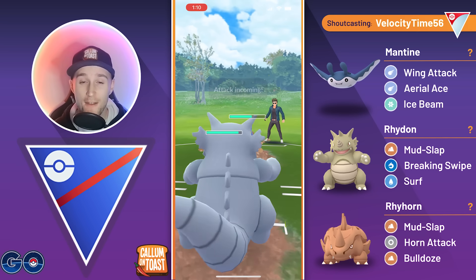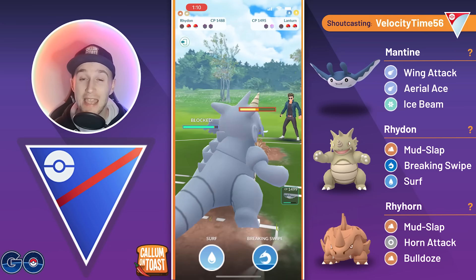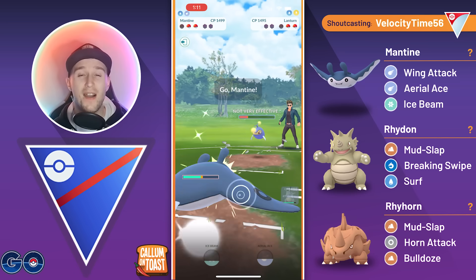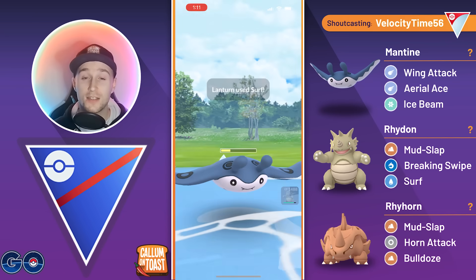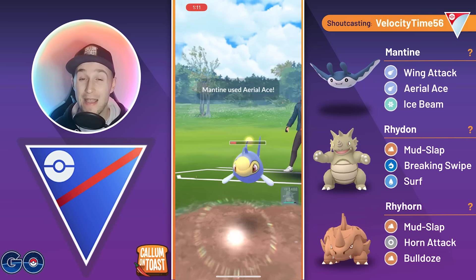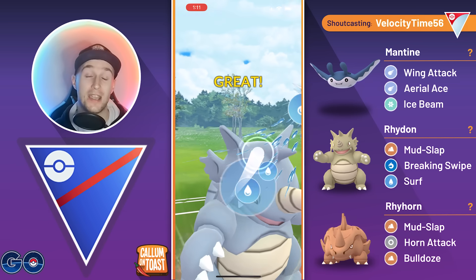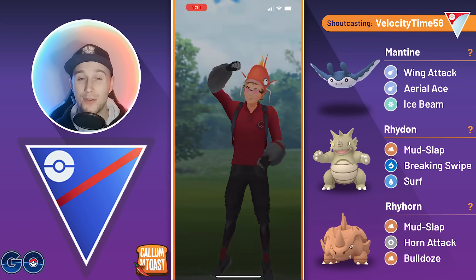They've got a Lantern in the back. Surf probably one-shots us, but we can just safely shield this up. We go for a Breaking Swipe — that will debuff their attack. These Sparks really not doing much damage; it's only the Surf that's going to hurt. So we go for another Breaking Swipe, two more Mudslaps, and we swap — trying to catch the Surf onto our Mantine. Tricky position as the opponent gets to the charge move, but they go for a Surf, and that's perfectly fine — we can make it to an Aerial Ace. It doesn't quite take them out, but we get the Wing Attack farm down. We also leave with just one HP, meaning the Stunfisk doesn't get much farm either. We make it to a Surf before the opponent can make it to an Earthquake, and Surf easily takes out the Stunfisk — we take that game.